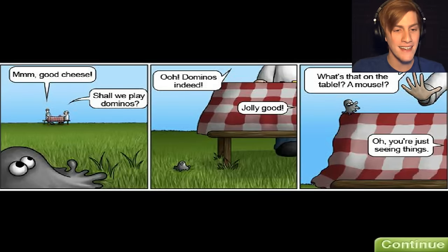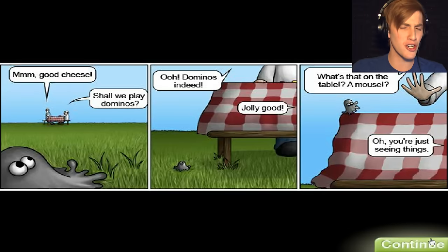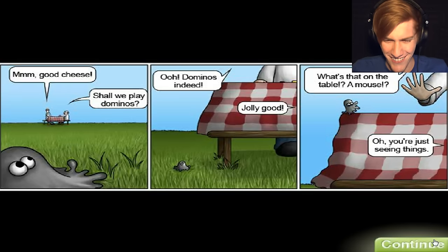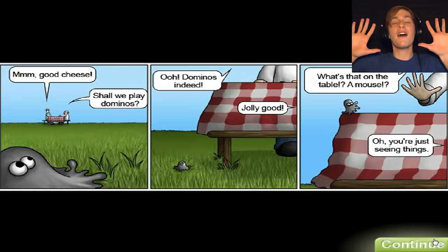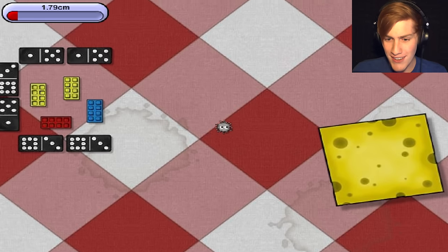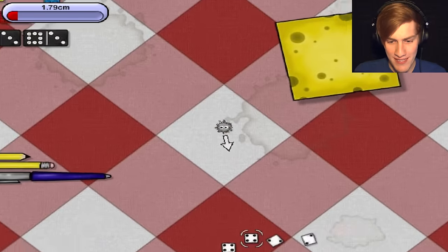All right, now we're going to go on a picnic. 'Good cheese. Should we play dominoes?' 'Dominoes indeed.' 'What's that on the table?' 'A mouse.' 'Oh no.' 'You're just seeing things. Nope. Definitely not a mouse. Just an evil goo that will end up eating the entire universe.' It'll be pretty sweet. All right, time to go eat some things. We've got some dice over here.